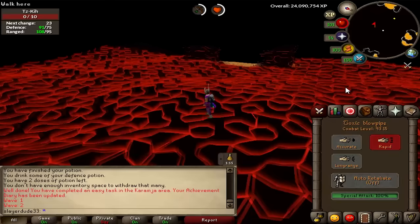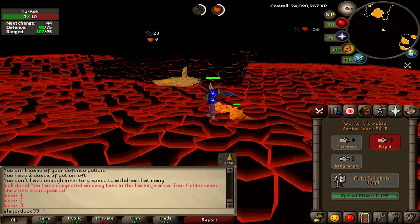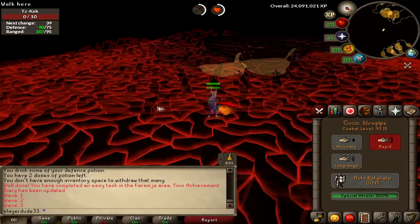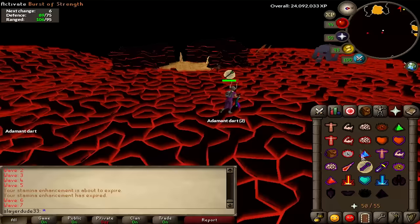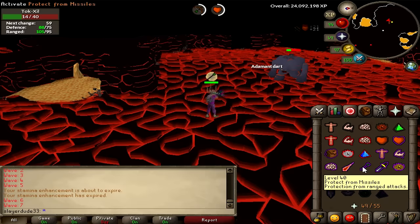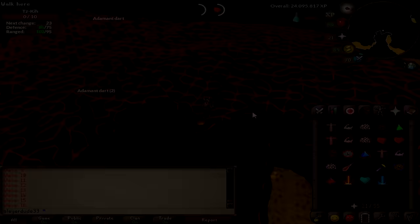Alright, let's get that cape. Starting from waves one to ten, it's very simple. I would target the bats as your number one priority because every hit they do, even if it's a zero, lowers your prayer by one point. Throughout the cave you'll see a whole bunch of those level 45s — they're not much of a threat. At wave seven the level 90 ranger pops out; he can hit decent, so pray range and you can safe spot him on the Italy rock. I like being in the center so I can kill everything quickly — these first 20 waves are quite simple.